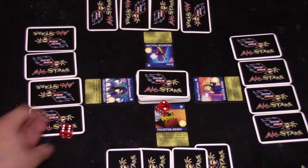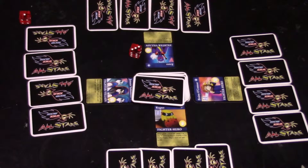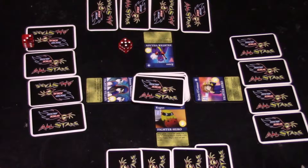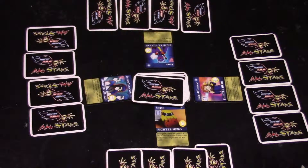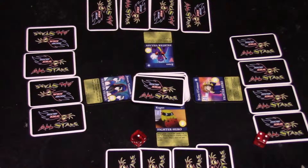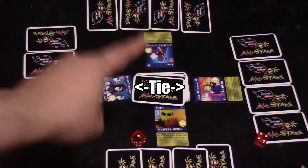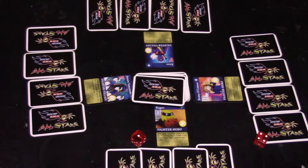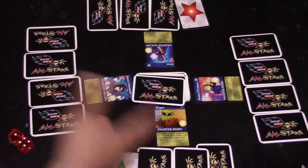Erasa rolls a 4, Brainy rolls an 8 — so we have two 8s — and Ragnar rolls a 5. Jensen and Brainy tie this time. Erasa and Ragnar will take damage since they didn't roll an 8, so they both flip a star from their fighter and now they both get to draw from the backup deck.